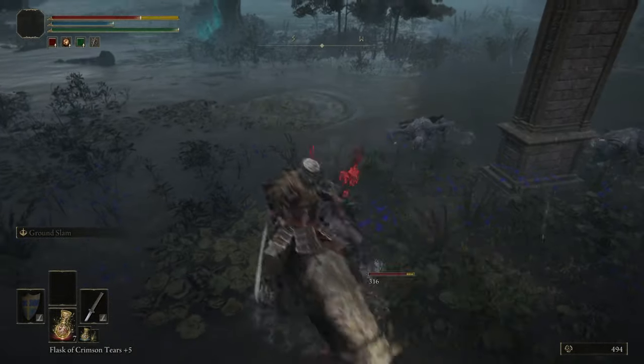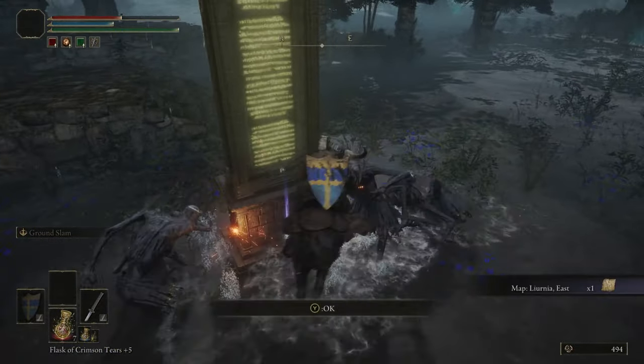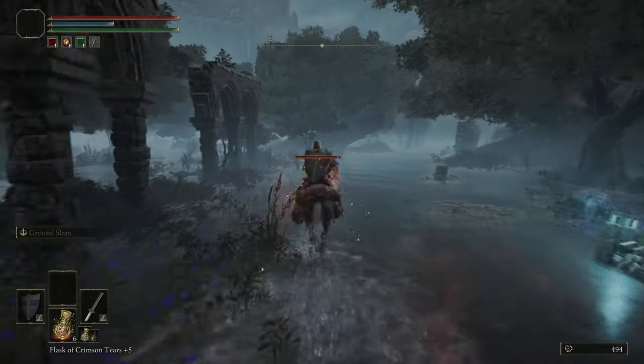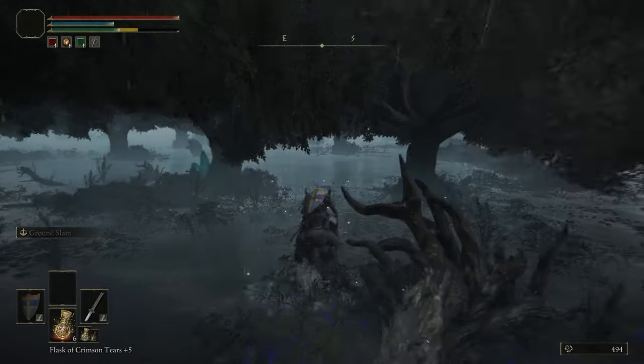Here we're up to the map fragment - try your best to avoid these enemies. They hit you multiple times and can very easily knock you off Torrent. Grab the map fragment. Now we're heading directly south, and this is going to be the first dungeon in this area.